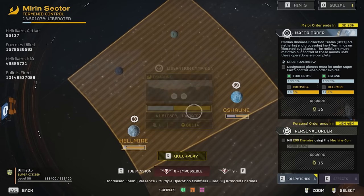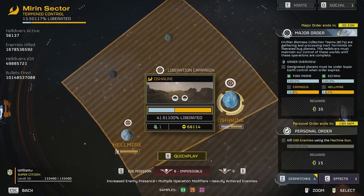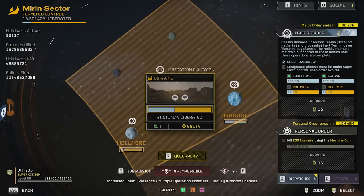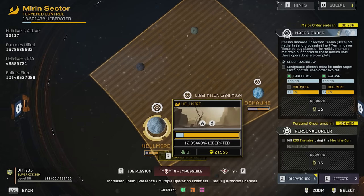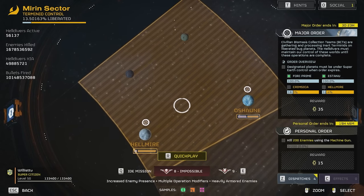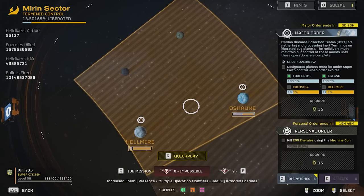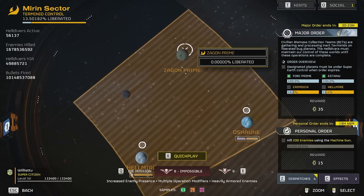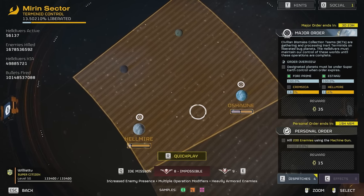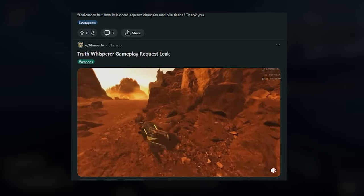We also need to do Hell Maya, so everybody needs to get off Oshan and go to Hell Maya. Tell everyone you know to go to Hell Maya and Crimsika. We have three days to do this — I'm pretty sure we're going to do it because two of the planets are already liberated, so it's a bit of an easier major order for us.